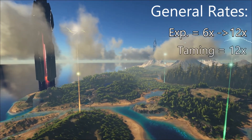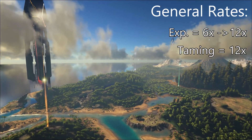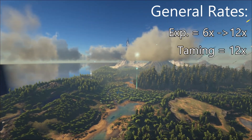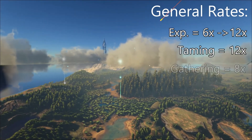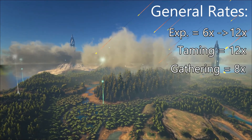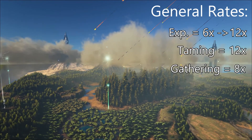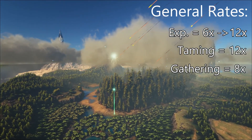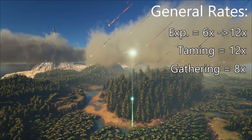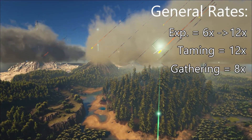Secondly I would set taming to 12x. This makes it so that you still have to put a little bit of effort into taming creatures — perhaps considering setting up defenses or watching them while they're taming — but it's not going to take your entire day. I would set gathering to 8x. I think it's better to have gathering a little bit higher on a map like the Island because it's not really worth grinding out materials — so much is about getting the better dinosaurs in order to fight these bosses and go into these caves.